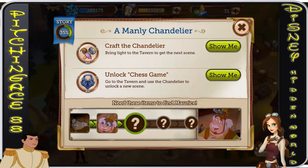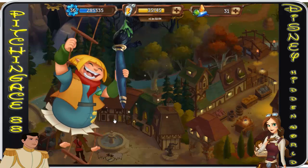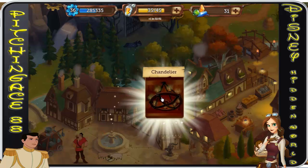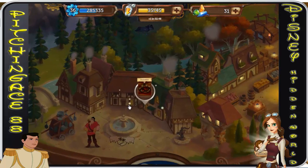Alright folks, Pitching Ace 88 here and we are back playing Disney Hidden Worlds on Facebook. We are on lighting up Beauty and the Beast and we need to craft this chandelier, which I have already done. Once we craft the chandelier we're actually going to go play the chess game.